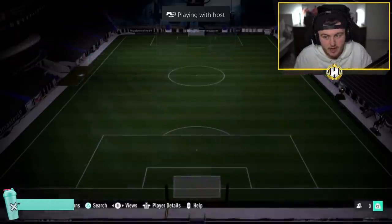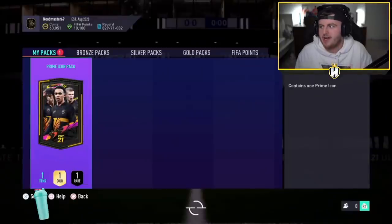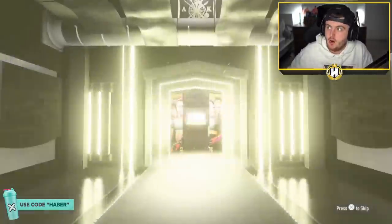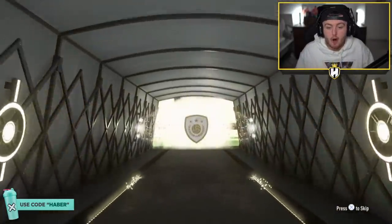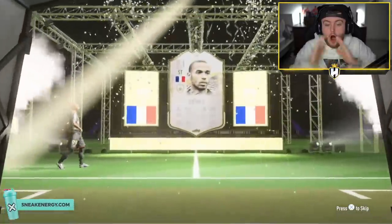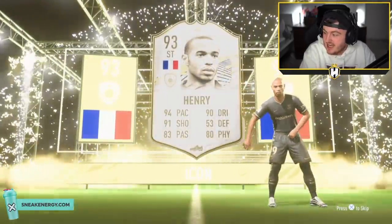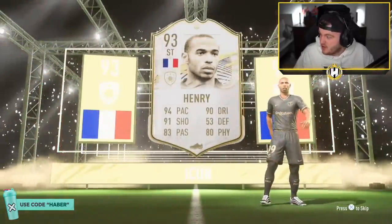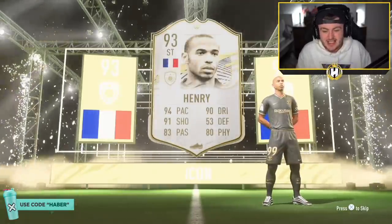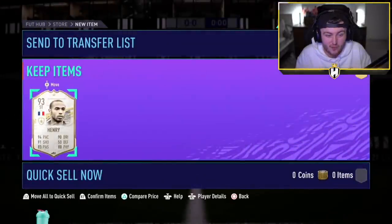All right, we've got Shabsters next — very nice team. Let's see if we can get him a decent prime icon here. Brazil... French... Dutch... even Italian centre-back for a Maldini would be huge. French. Striker. Henry. Oh my God, please be prime Henry. Oh my God, that's huge! That is absolutely huge — that is a sensational card. He's worth 1.8 million coins. It's actually a lot cheaper than I thought. But that is fantastic. Prime Henry is fantastic. That's a huge win.